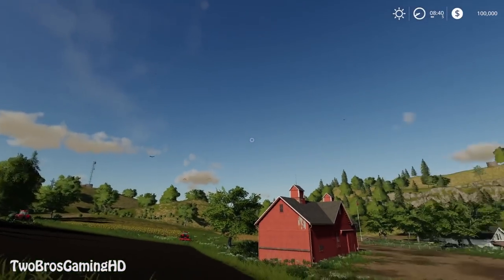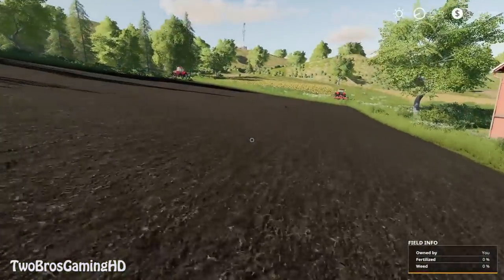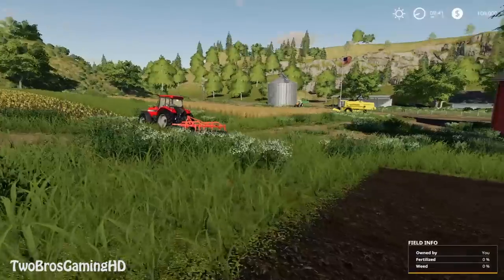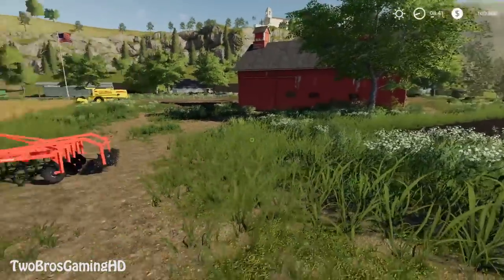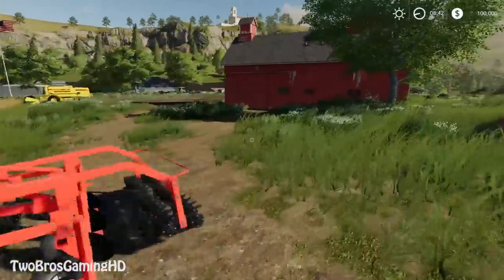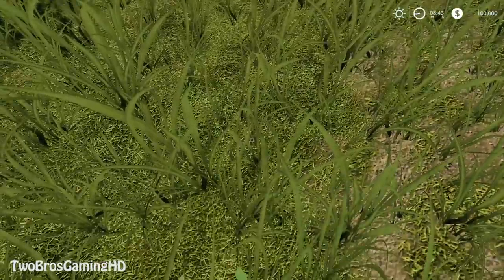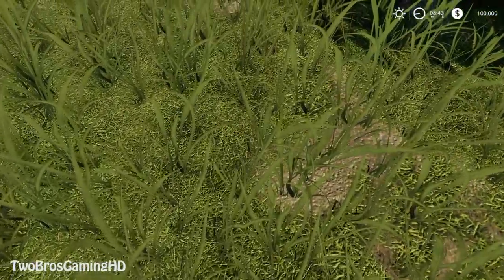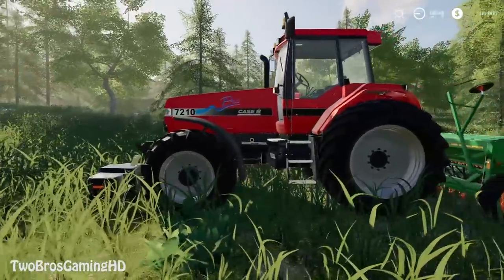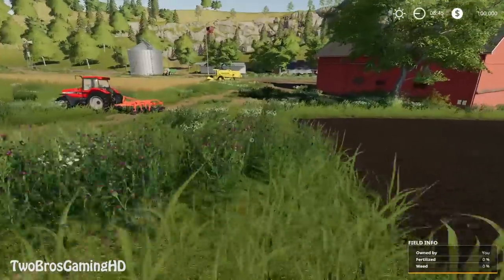You can actually see that we have the crow - there is a bird out here. There are freaking birds in the game! Big thumbs up to the creators for making the game a little bit more realistic. We have the Case IH 7210 - that is one of the tractors you start out with, one of my most wanted tractors. Also check out the grass - when you go forward, it actually touches down as in real life. Then we have another Case IH 7210 - I think it's a Magnum, a freaking awesome tractor.